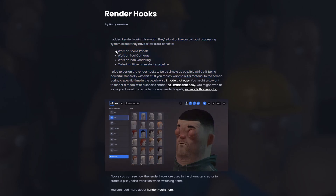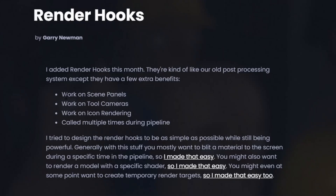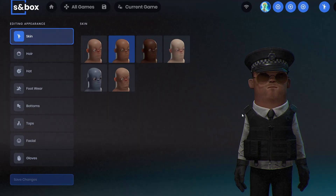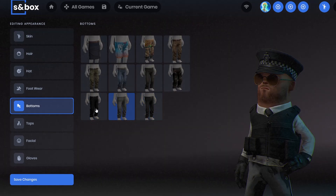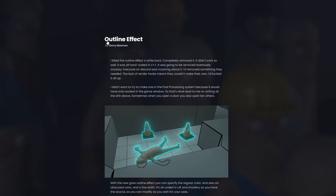There are new render hooks. Previously, post-processing was only applied once during the main game rendering, but now you can hook into it on scene panels, tool cameras, icon rendering, and it's called multiple times in the pipeline. This allows more advanced things — for example, in the character customization screen there's a lot of film grain, and when you change an outfit piece the whole character phases in and out in a glitchy blur.